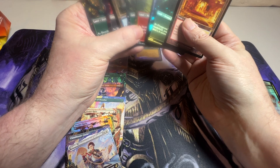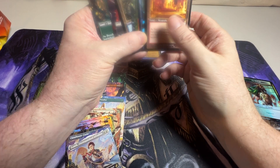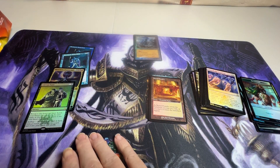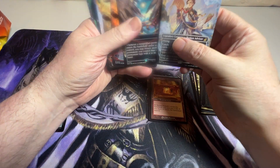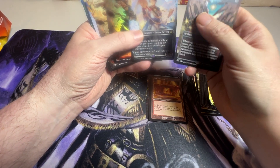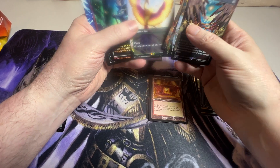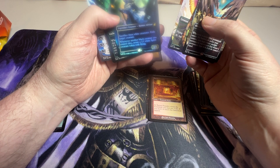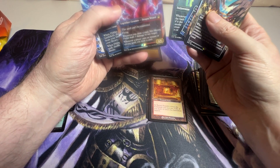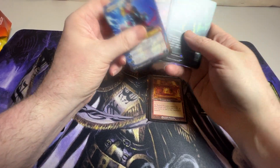I noticed I did not get a retro frame foil — that happens sometimes. For the anime cards, this was definitely my biggest hit with the mythic. I got doubles on some of those. We got the Birds, I'm happy with Tessa. Nismric was a rare. So we did get two mythics, three mythics.